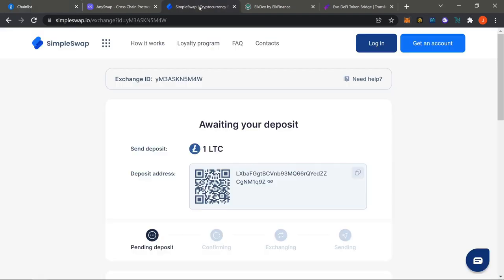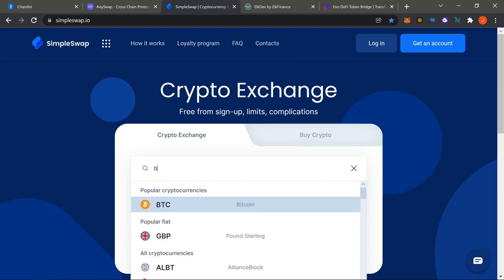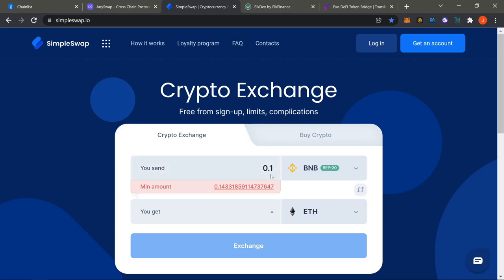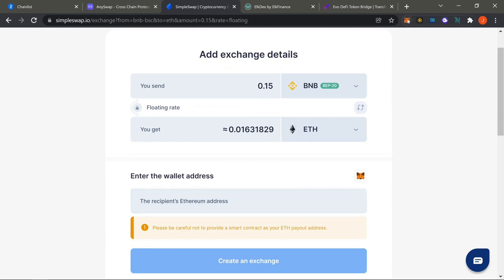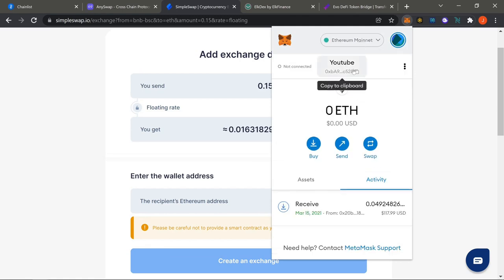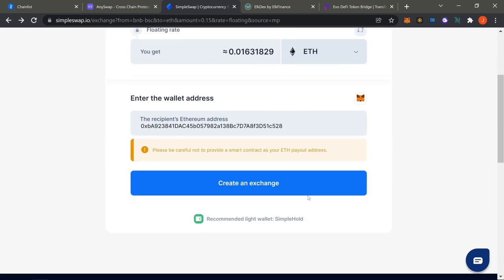Once you have the Binance wallet, head over to Simple Swap. Start a new exchange — at the top pick BEP-20 BNB, at the bottom pick ETH. Hit the minimum amount so I can show you how it works. Hit exchange and it'll ask for the Ethereum address you're sending to. Super simple: come down, hit your Ethereum Mainnet address, click the clipboard, paste your account, then create the exchange.